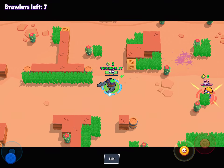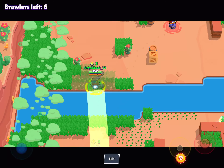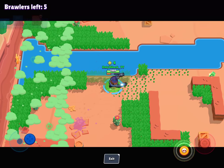I'm going to go to a river and try to find an example. Passage is a very open map, and he's very good there because there are two really big rivers. There's Dynamike there — see, I dashed over the river and got Dynamike.